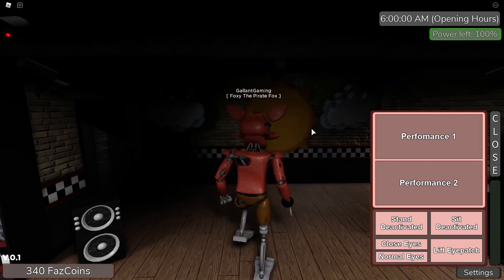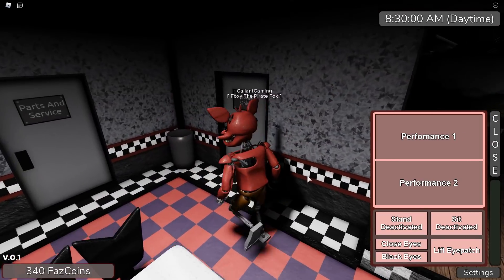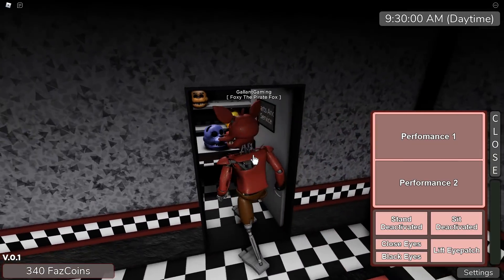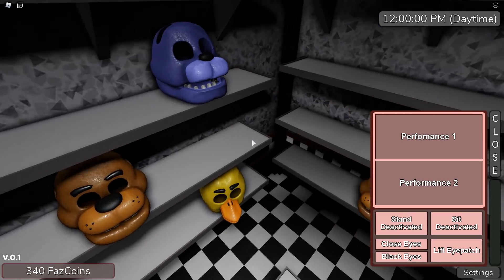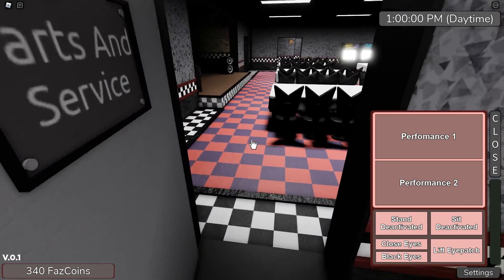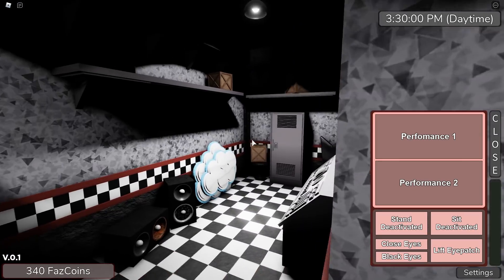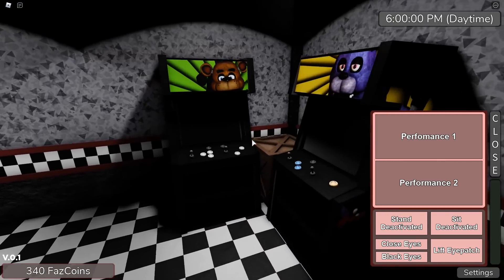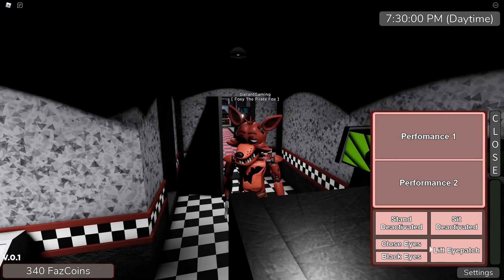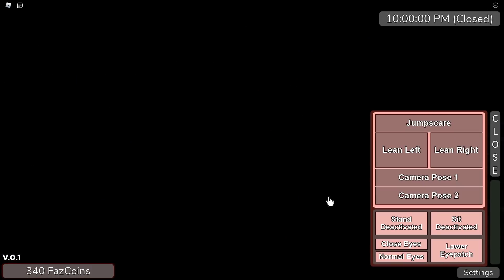I am really excited for this game to be officially released, and for the badges and stuff — it's gonna be cool. Let's go with parts and services. I wanted to see what the endo looked like in this, but here are all the empty heads. There's an employees only area over here — just looks like a behind-the-stage area, nothing crazy. There is a locker you can hide in — very nice. Oh you can lift the eye patch! Oh it's another eyeball under there — very nice. And there is Foxy.